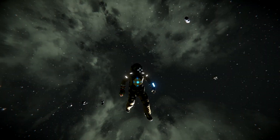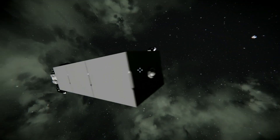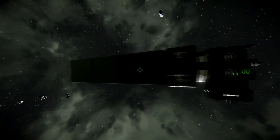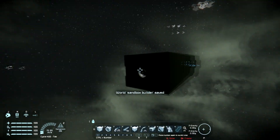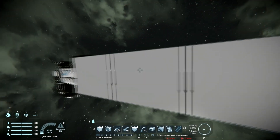Welcome to another episode of Space Engineers. Today I wanted to show you my compact player-made missile. This is a guided missile — it uses an antenna and a remote control, and in the front you have a camera. I'll show you how to build it and what it can do.